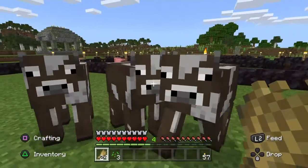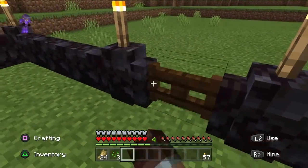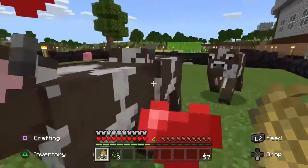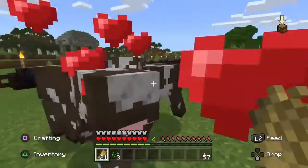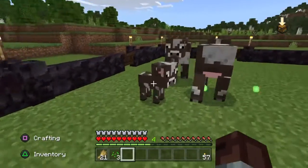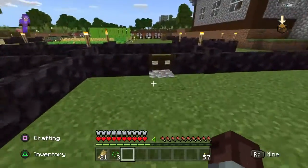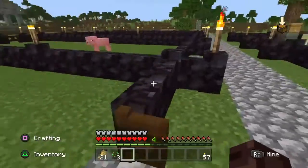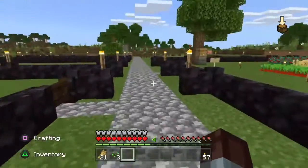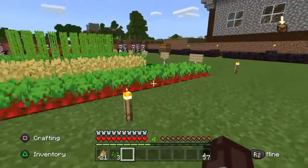On your PlayStation, hit right two and you will actually feed the cows. You can tell you've fed the cows because they get love hearts over them. Once they're fed, they'll actually breed — and there you go, you have a little baby calf. It normally takes two or three days and they'll grow up to a full size cow, and then you can breed them again.